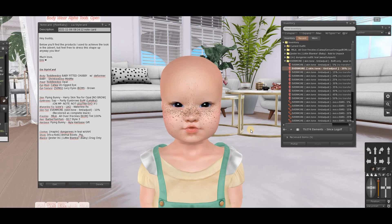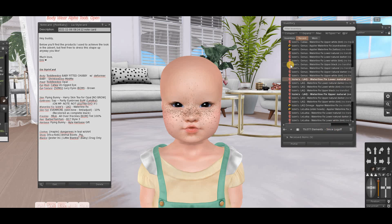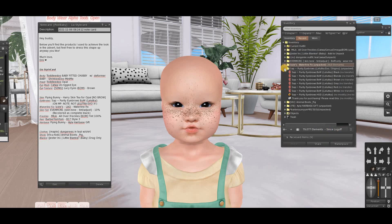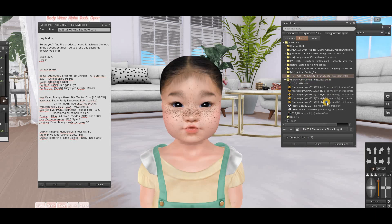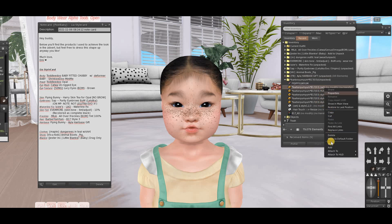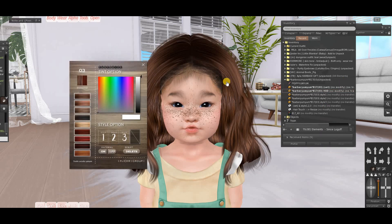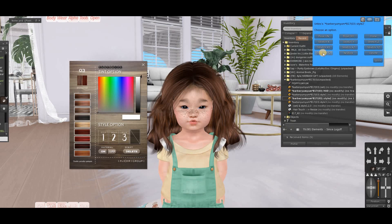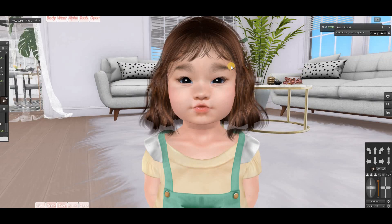Now let's put the skin appliers on — setting them to ten percent, then a bit lighter, then natural. Now let's put on the eyebrows in black, then add the hair base — it looks cute. Now let's add on the hair set, open the hud, and resize the hair because it'll be massive by default. Click on the hair, go to resize, and adjust it. Now we have our baby.